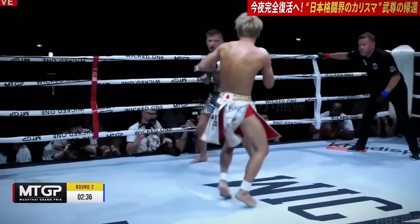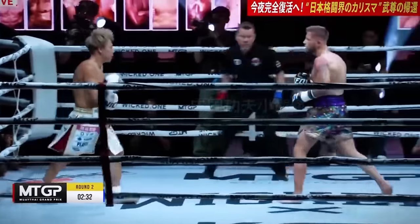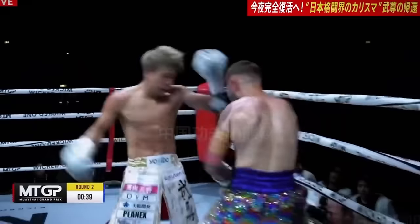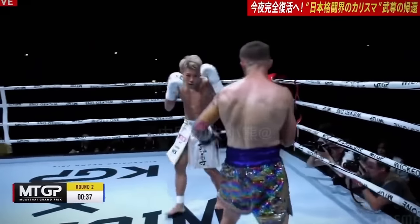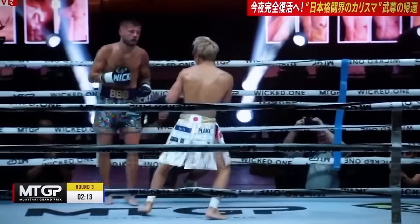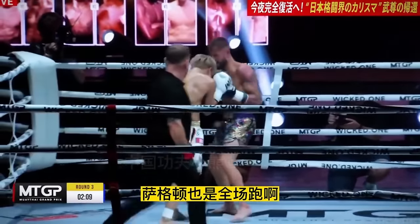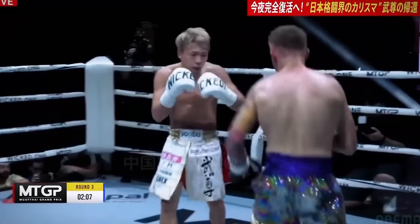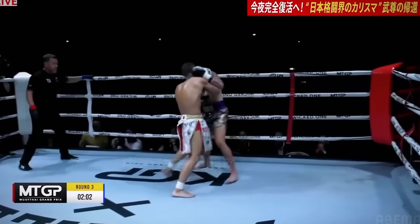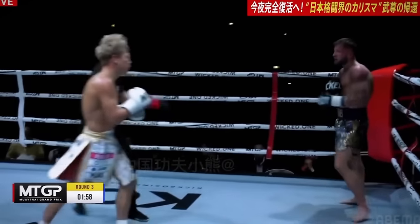My main criticism for when Takeru does walk someone down is he goes in a straight line, leaving him exposed to either a counter right or a hard jab down the pipe. If someone places their shot right, they could angle off on him as he approaches in a straight line. A hurt opponent is a dangerous opponent, so you best feint out their counter shot, then go in and finish. Tenshin Nasukawa was the best example of countering this forward aggression, if you watched my previous video on him.